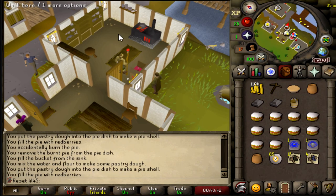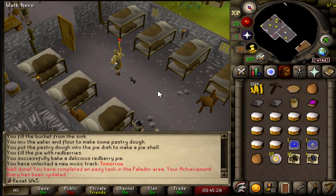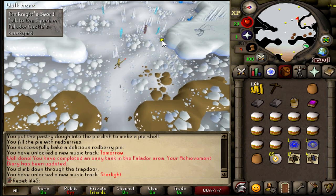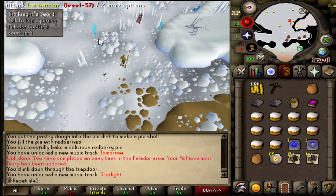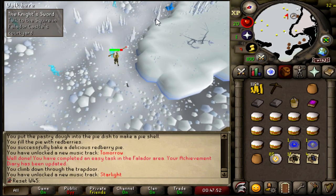Let's run this back — surely second time's a charm. There we go, red berry pie done. Easy task done. Just had to collect a security book as well. Pretty much everything in this dungeon can terrorize me, but I need to get two blue ore quickly, so hopefully we don't get terrorized too much.